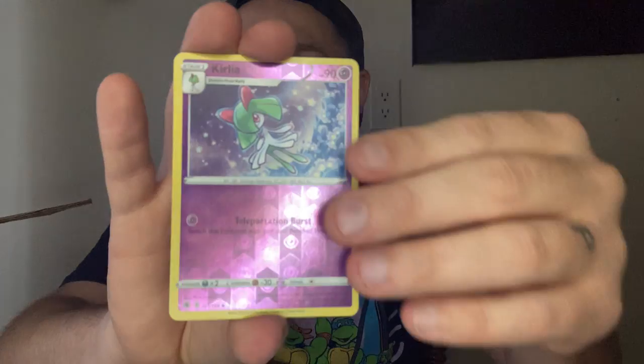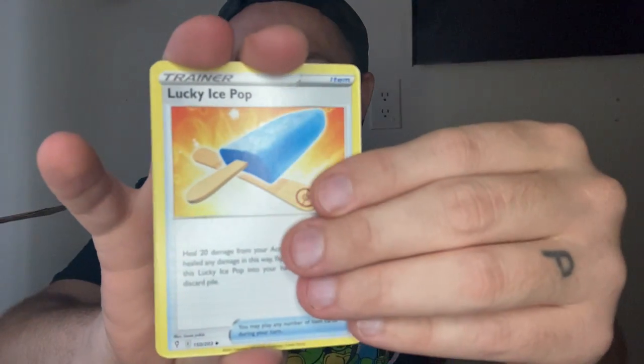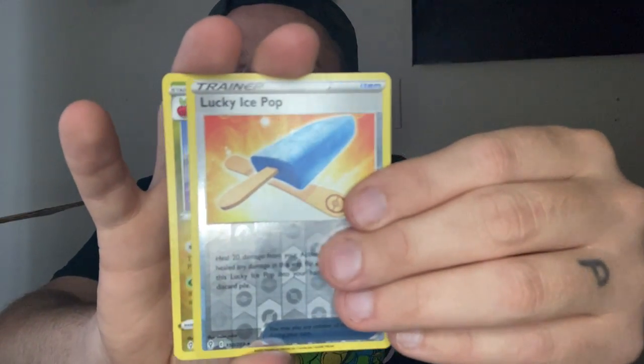Can we get something good? Come on — spicy! That's not the spicy we want. Evolving Skies — this set was so good. You got all kinds of alternate arts. We really want that Rayquaza — that Ray Ray boy. Fire Energy. Lucky Ice Pop, Tiddip, Super Lock, little Tad. A Flapple. A freaking Flapple.